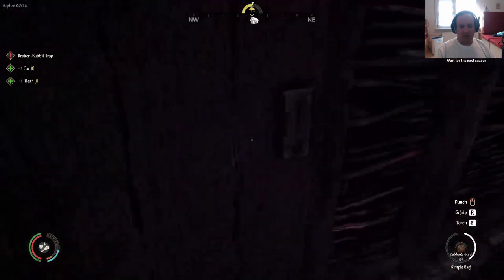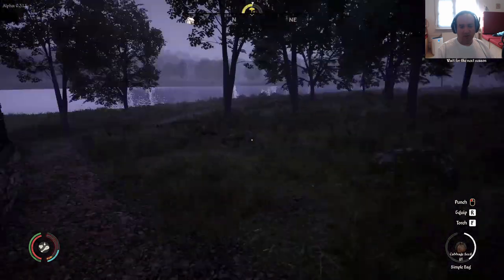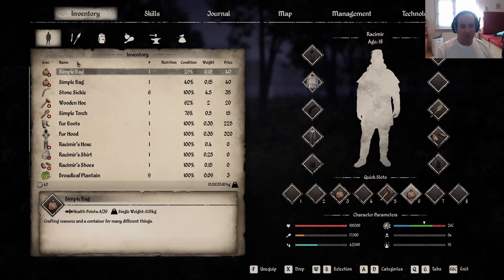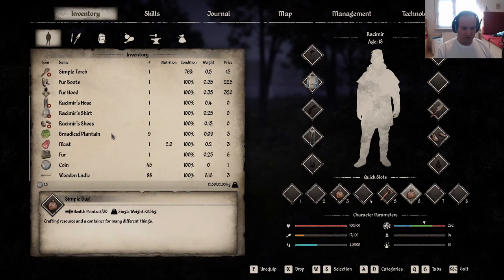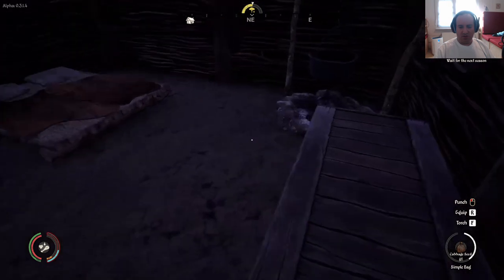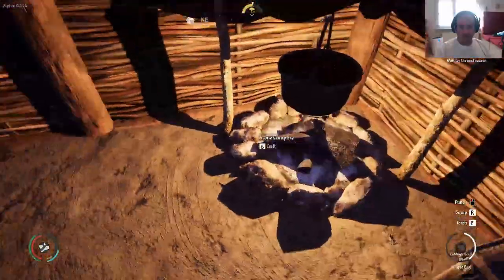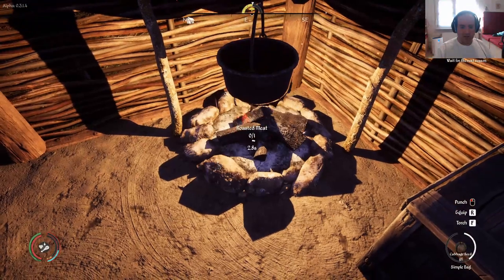And now we have no sticks anymore for the trap. Let's real quick check if we have something — yes, that counts as food. Well, we do have the one piece of meat from the rabbit. Let us just eat that first and roast the meat.